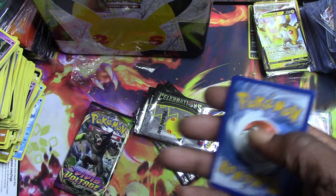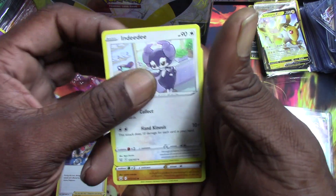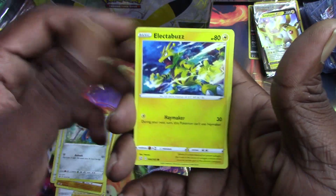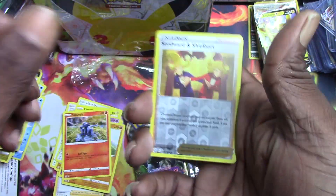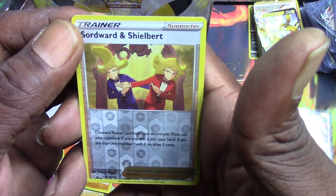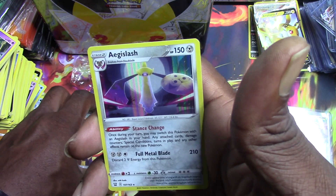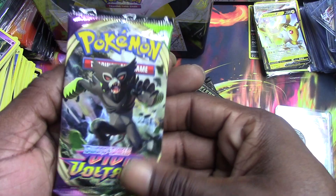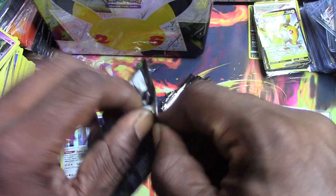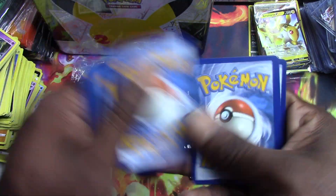Starting this off — one, two, three — first pack: Phoebe, Indeedee, Glaceon, Politoed, Electabuzz, Boltund, Gligar, Sandaconda, Sword Ward, Shaymin, and an Appletun. You can make fun of me in the comments — these Pokémon names beat me up. I don't know them all, guys, it's all good. One, two, three.